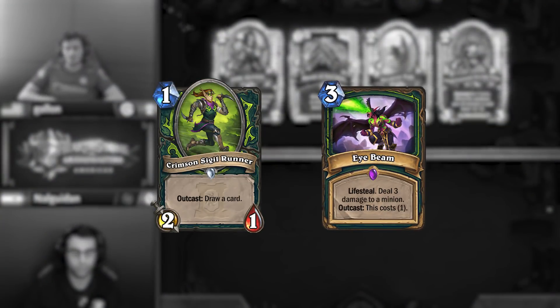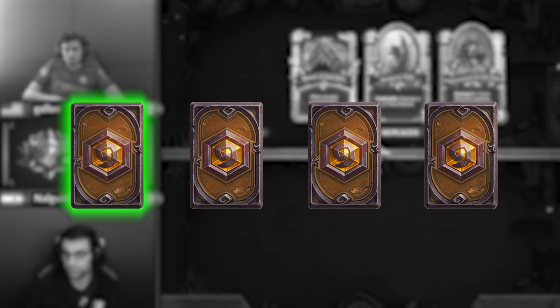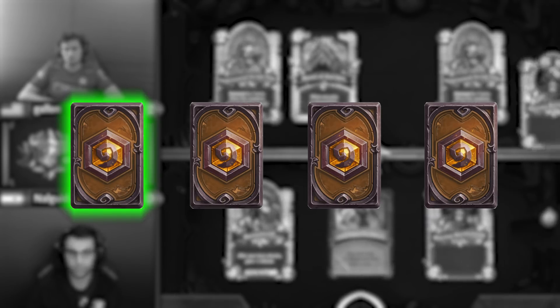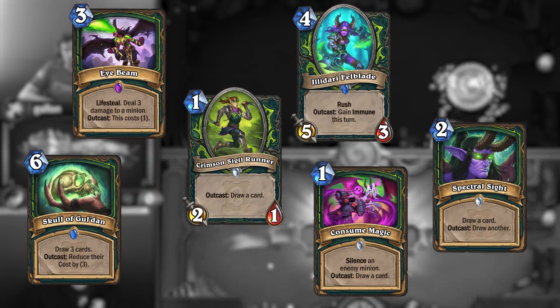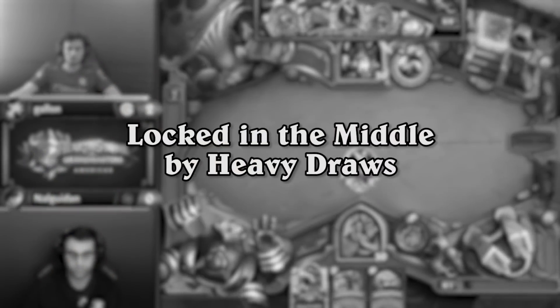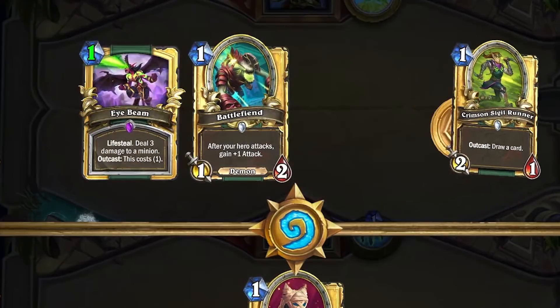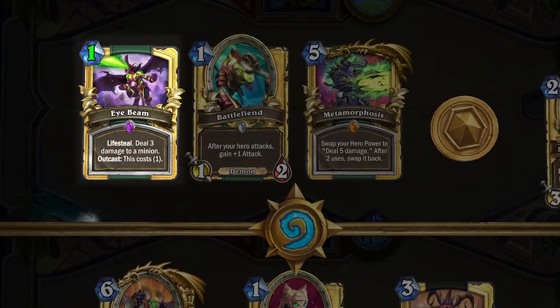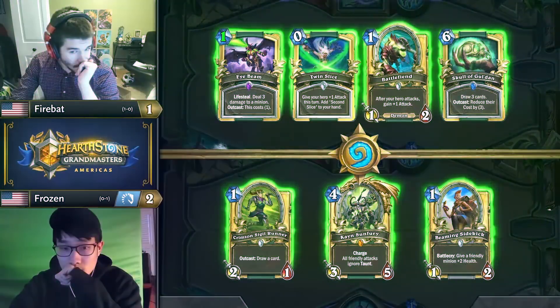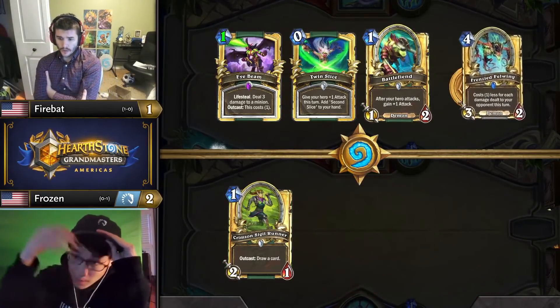Where it gets really interesting for Demon Hunter is, of course, the outcast cards. Crimson Sigil Runner and Eyebeam are kept far more frequently in the mulligan when they're in the leftmost spot in hand. This means that the player doesn't have to fulfill any additional conditions to get the outcast effect, whereas in any other position, you might have to worry about them getting locked in the middle by heavy draws. In this game versus Rogue, Galan tosses his Sigil Runner that was in the rightmost position of his hand, but keeps Eyebeam in the leftmost slot for guaranteed cheap removal. In Frozen and Firebat's Demon Hunter mirror, they both keep their outcast cards on the far left hand position.